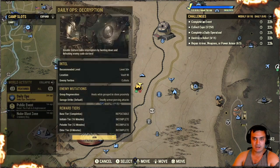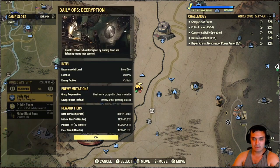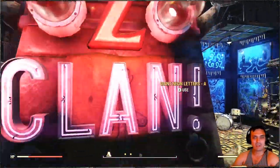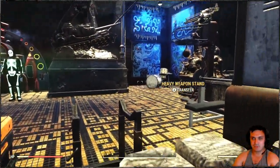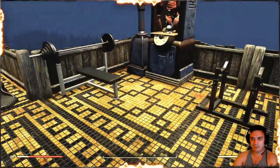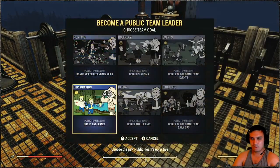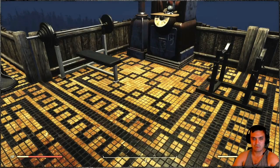Let's go to daily ops. For the daily ops we've got Decryption, Volt 96 Cultists, and Group Regeneration. Is that anti-piercing? Those guys hit hard. But anyway, let me go ahead and create this — let's go ahead and start the daily ops and see what we'll get today.